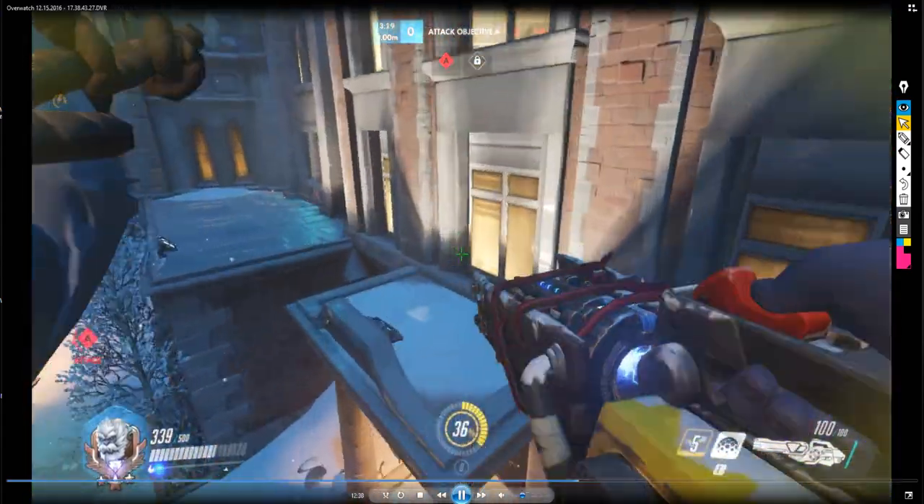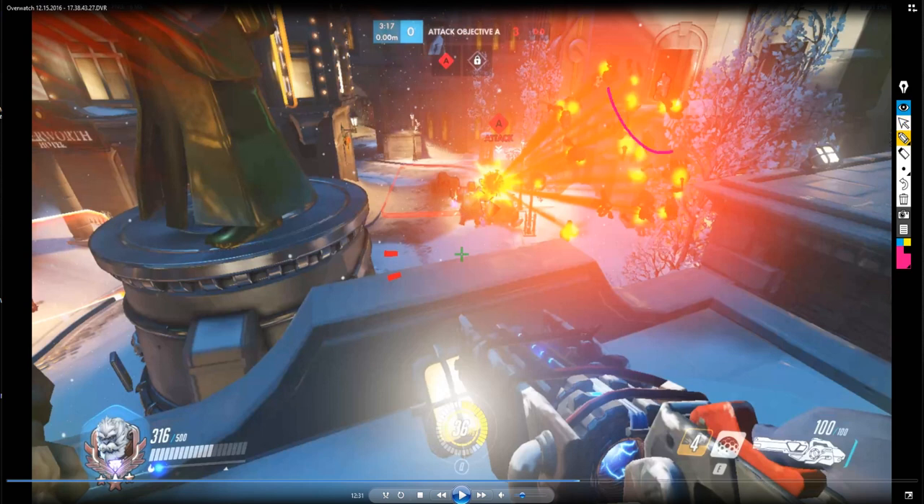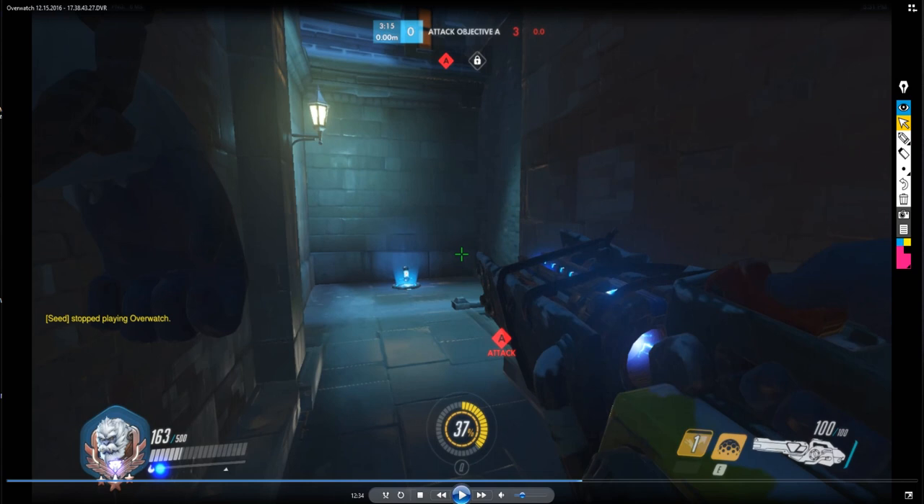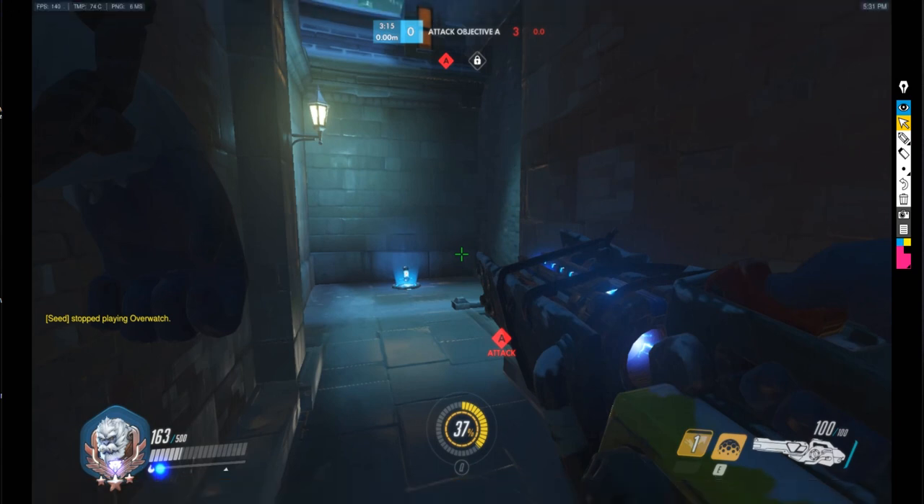Right now I jumped for the high ground area. I couldn't reach where the 76 was standing because the enemy pushed all the way up, but controlling this area forces the enemy team to move back. The enemy team pushed up because our team lost one or two members, so the enemy was able to take a lot of space. But this also means their defense is slightly scattered — the Roadhog isn't up here, the support is somewhere else. I'm kind of low, so I dropped the bubble and drew the enemy's attention — the Roadhog, the Soldier 76 — all focusing on me, which leaves Rein without support.